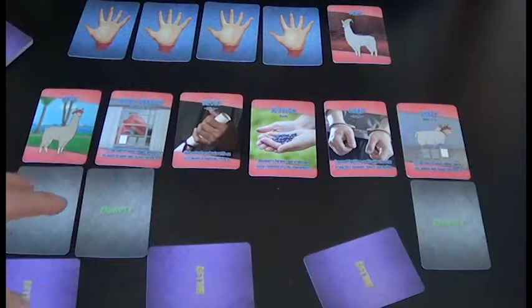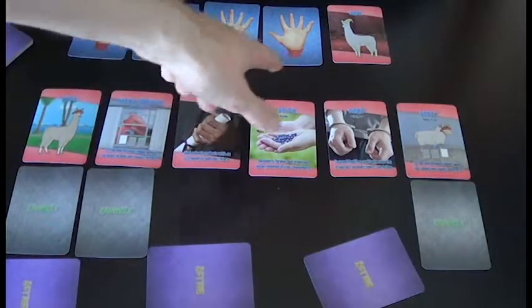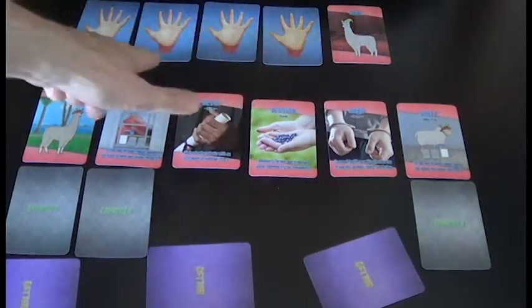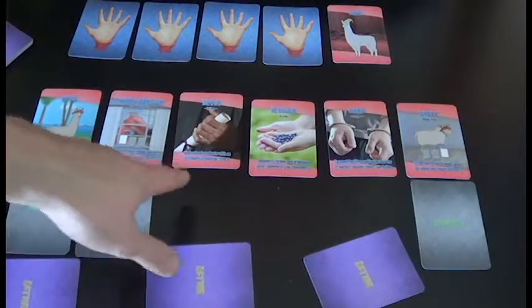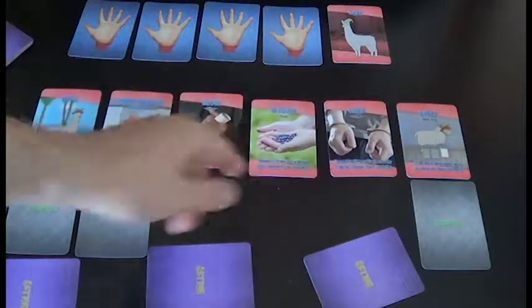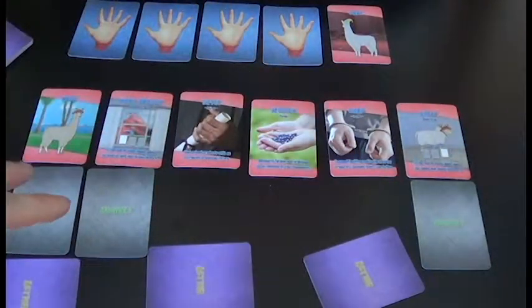Now, how the game works: it takes place over a series of rounds. Each round, Carl eats a hand, and each player gets one action on their turn. The way rounds work is whoever is furthest from the front of the line goes first, then it goes forward. So first would be Devin, second Jessica, third Chad. Each player only gets one turn - if you move to the back or front, you don't get another turn.